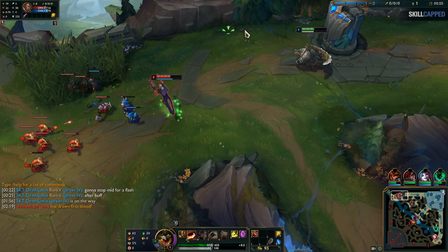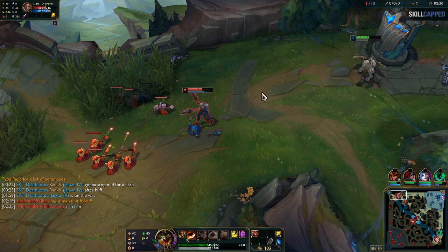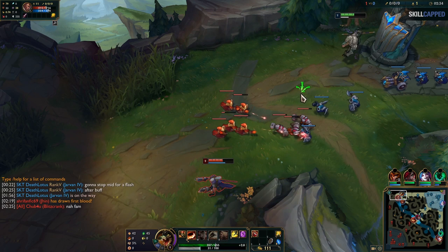Lucian, who is playing very aggressively, has opened himself up to a gank, especially since he hasn't warded yet. Hector is just working on clearing minions here to get level 2 so that he can follow Jarvan up. Lucian dashes in with no vision, and his fate is sealed.